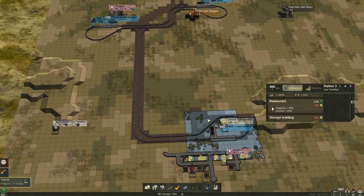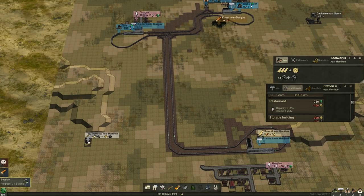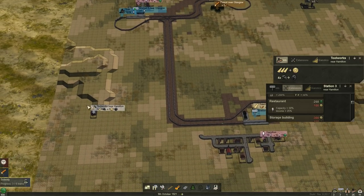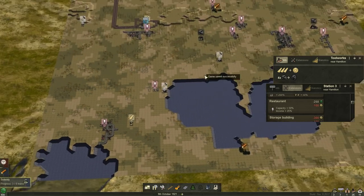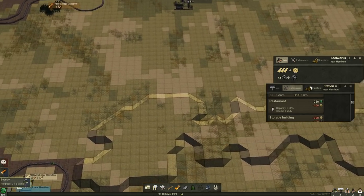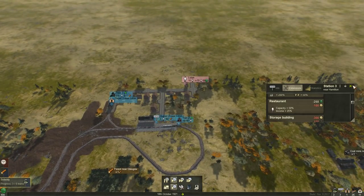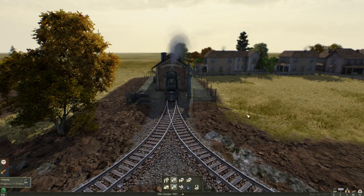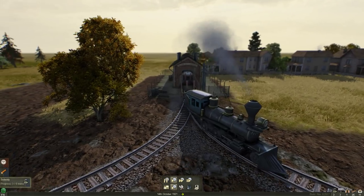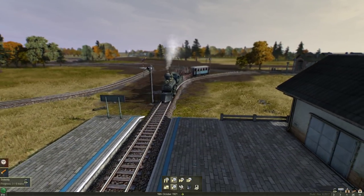So if we transport coal and planks to the toolworks, then we get plank currency and coal currency. Got you. And there's another toolworks - Hollyhead as well. Let's get going. There's my little train there - it's going to get full of passengers and planks. I love the way this game looks, it is like a model railway set, it's ridiculous.